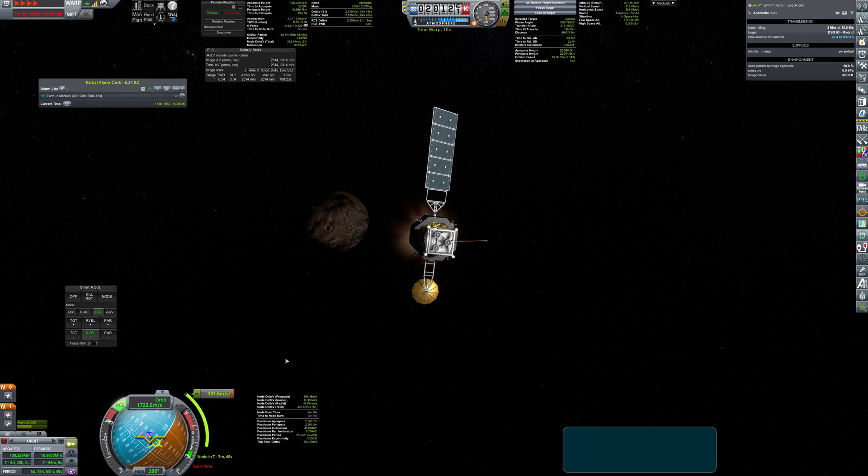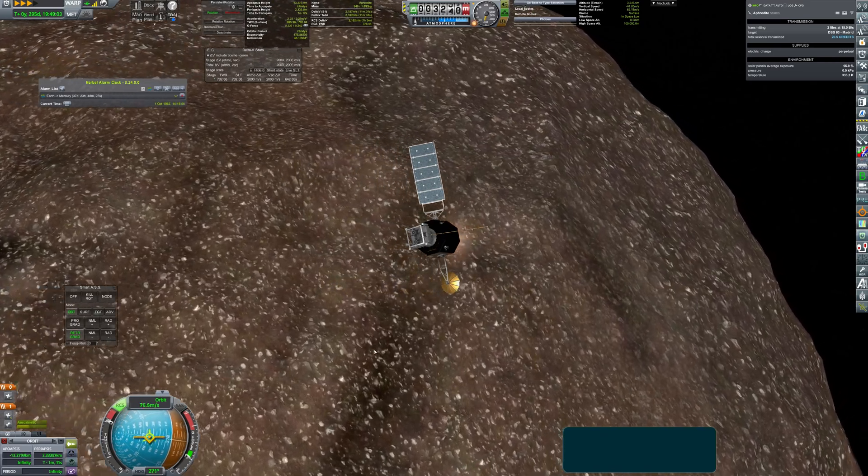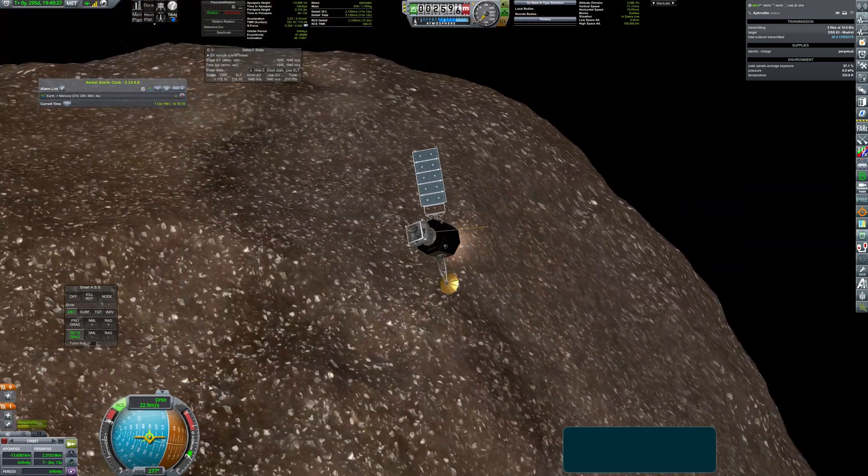Almost 3 days later the moon is getting bigger and bigger, and expending 400 meters per second from the delta-v budget brings the craft into a nice orbit with an overwhelming orbital velocity of 3.5 meters per second.